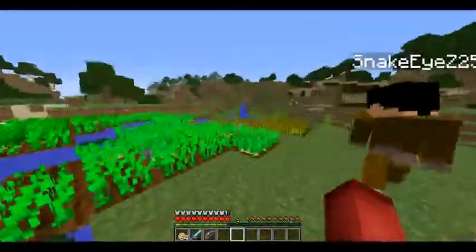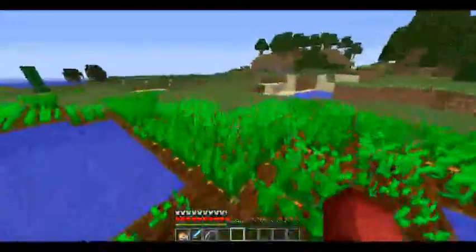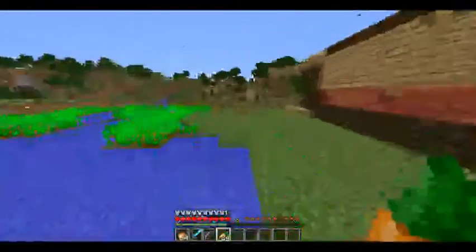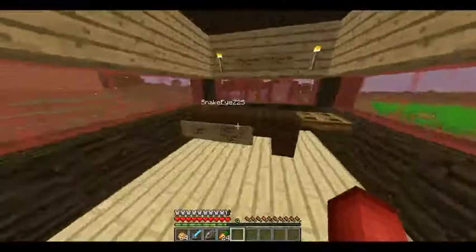Basically, we've done the basics so far — got wood and all that. We have a little wheat farm, potato and carrot farm. This is Frosty's fast food shop right here. As you can see, he's got crazy amounts of eggs and sells pumpkin pie. This is on 1.7, so all 1.7 features and snapshots are up to date. That's pretty cool.